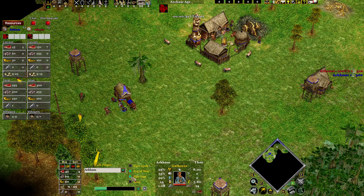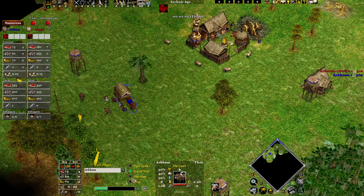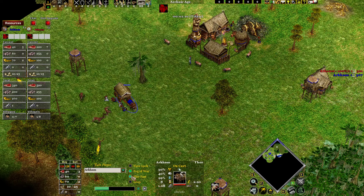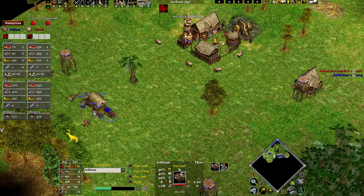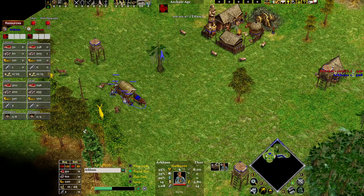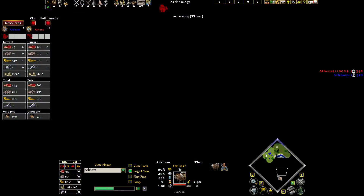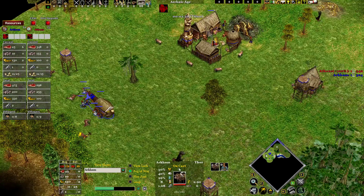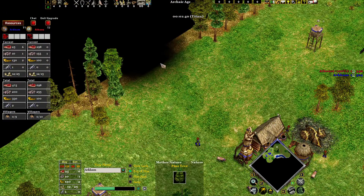You have Einherjar gatherer on hunt, so you can get 400 food right in time when you temple and all your villagers are done. It's really for an earlier advance to get early pressure — it's good against aggressive gods, or if you want to push off of hunt or take some map control. So yeah, just go on six here.